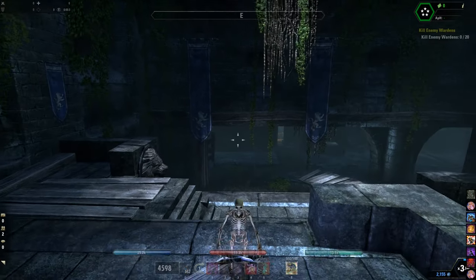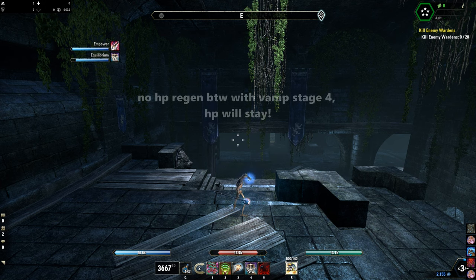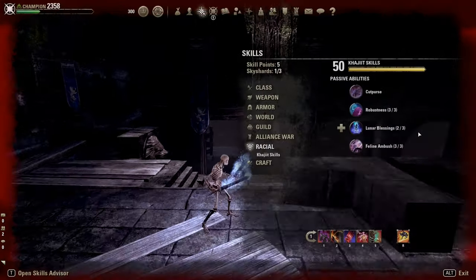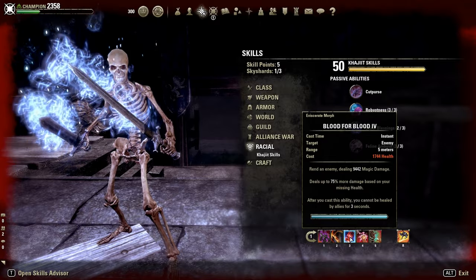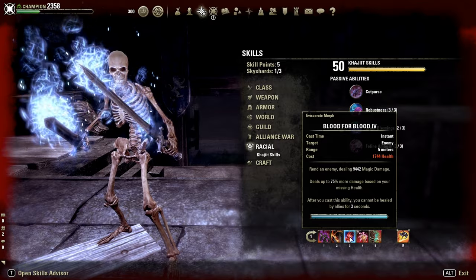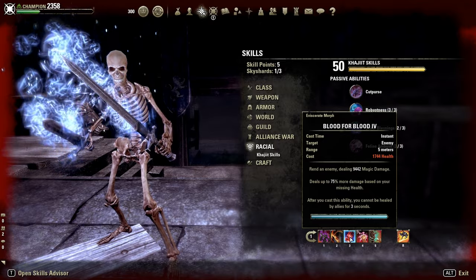With this I'm at around 1.8k HP. If I use Equilibrium three times in a row when I'm full life, it drops my HP as close as possible to the Blood for Blood HP cost, to gain the maximum damage bonus of 75%. With 1.8k HP I'd say I'm at around 70% damage increase bonus. If you have questions, just type them down below.